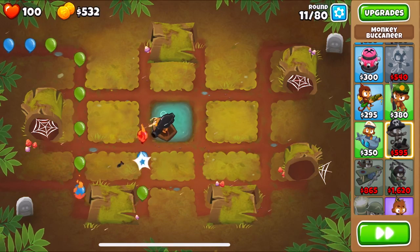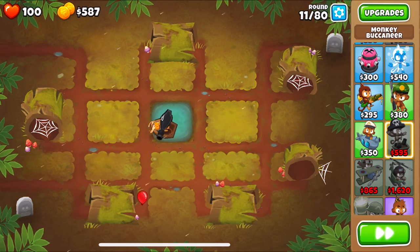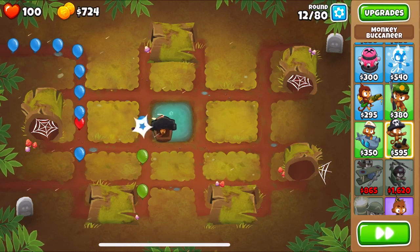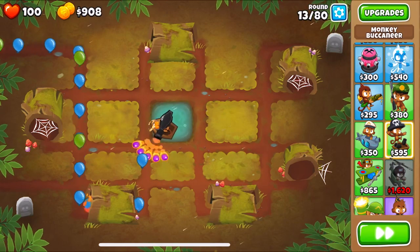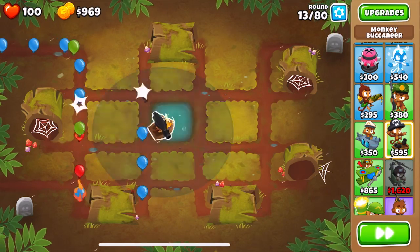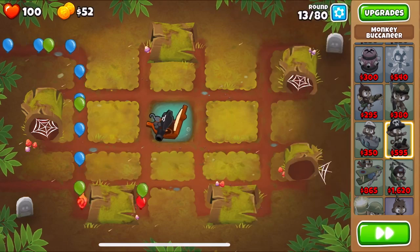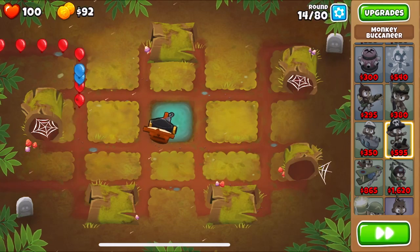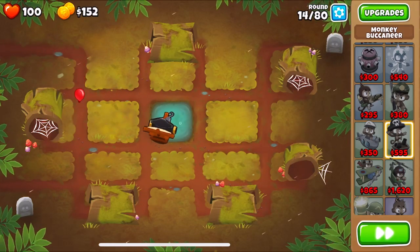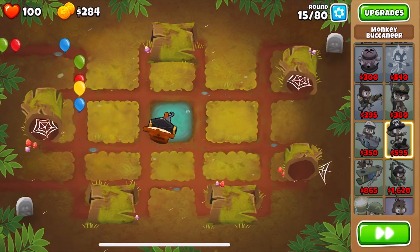There is currently a bug that lets you cheese this challenge. You play a normal hard mode and then around round 80 you sell all your towers and buy First Strike — technically one tower, but a cheesy method. I expect this to be fixed very soon, so this video shows you how to get it without using the bug.